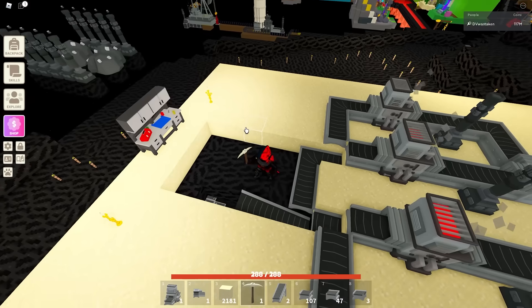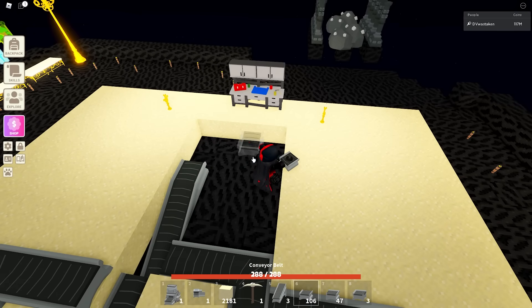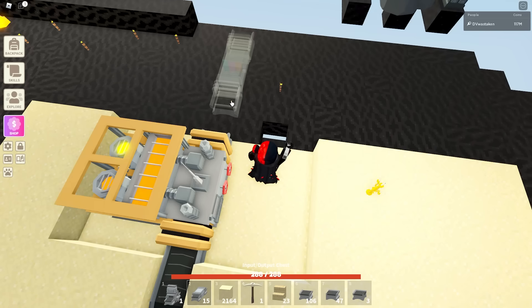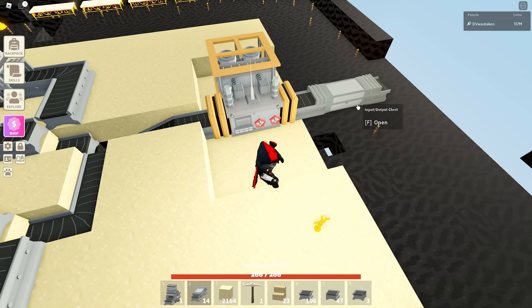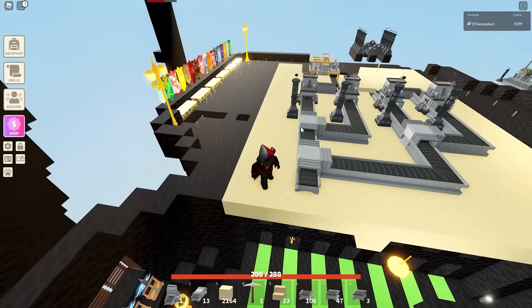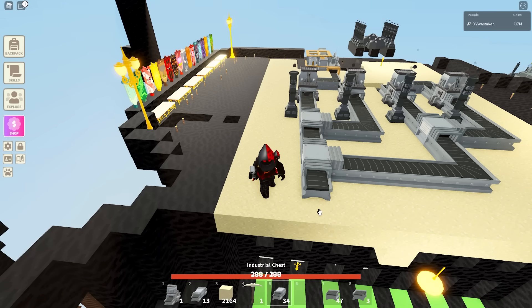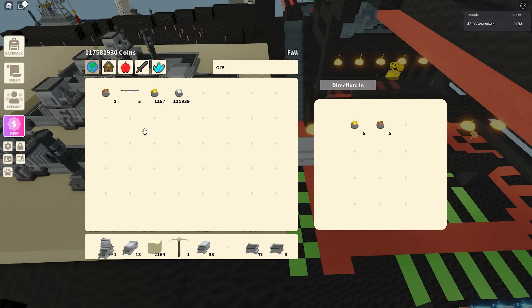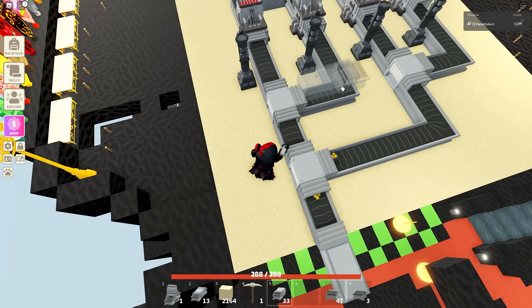Now we put one conveyor here, then make some space for our red bronze refinery and place it there. We use an input/output chest — you don't need more than one since it won't fill up that fast. We don't need any powering for the refinery. We use an industrial chest to feed ore in, set it to direction out, and it starts pushing gold out and smelting.